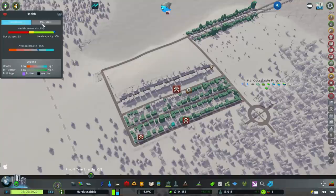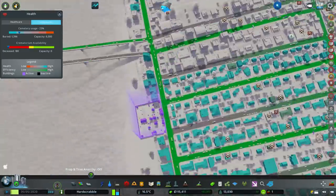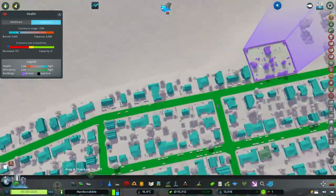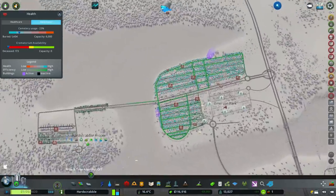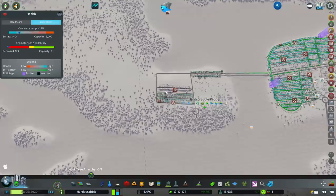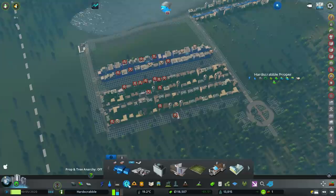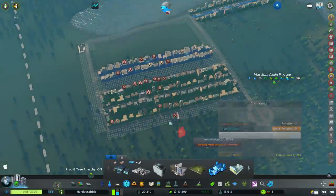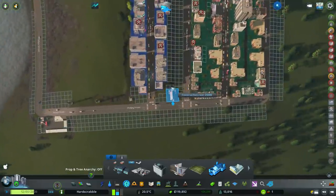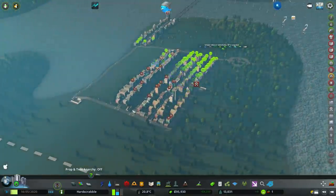Now we've dealt with quite a few of the major problems. With the automatic bulldoze mod on, it's going to automatically bulldoze anything that's abandoned, anything that's burned down, anything that's collapsed, and anything that's flooded — every 30 seconds or so. We've obviously got some death care issues to deal with. Garbage processing is getting better, it's not perfect but it's getting there. Looking at death care coverage, we've got cemeteries over there and over there but nothing up this way.